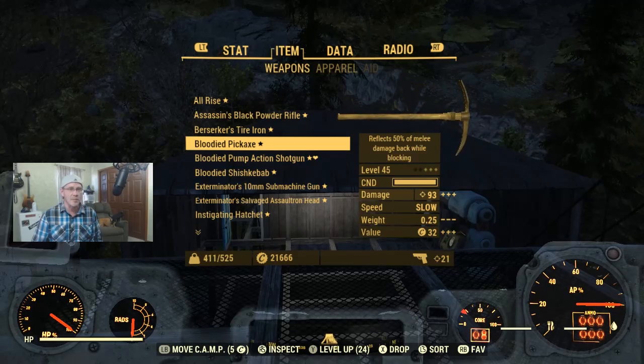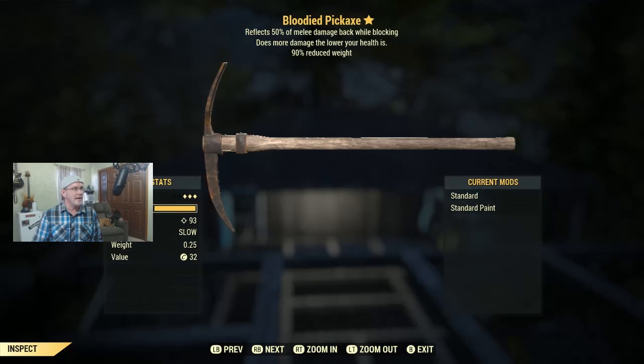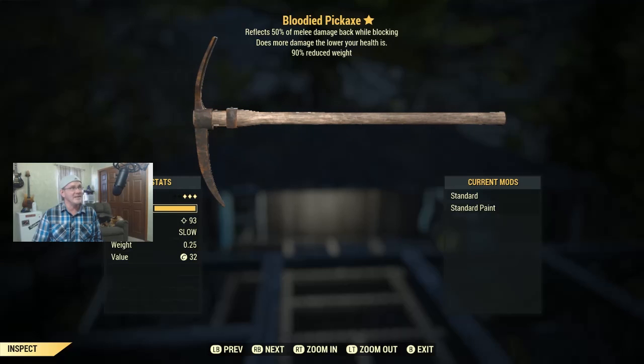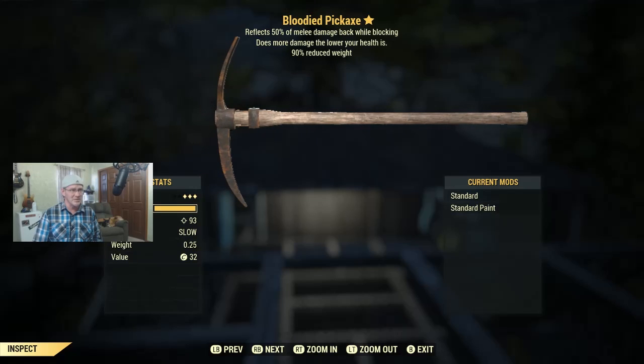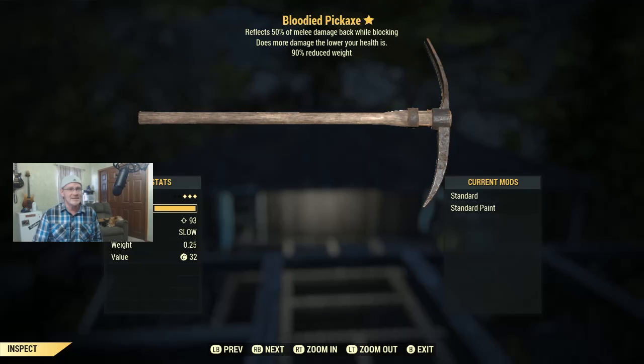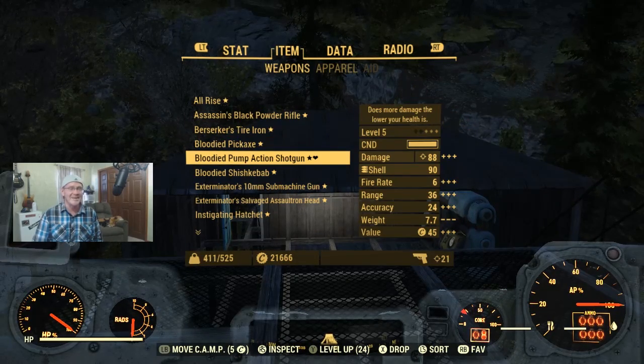Moving on, we have a level 45 weapon — a Bloodied Pickaxe. This pickaxe reflects 50% melee damage back when you're blocking, does more damage the lower your health is, and it's reduced weight — it weighs a quarter of a pound. Anytime you have something that doesn't weigh much, it's a great item to have because weight management is often the difficulty we run into in Fallout 76. It's max level for a pickaxe. If you're interested in the Bloodied Pickaxe, let me know in the comments.